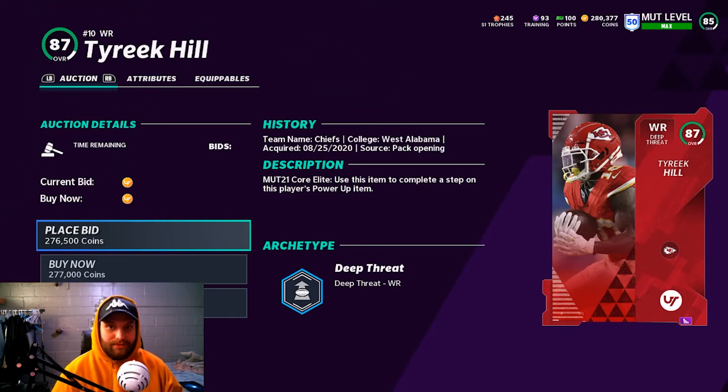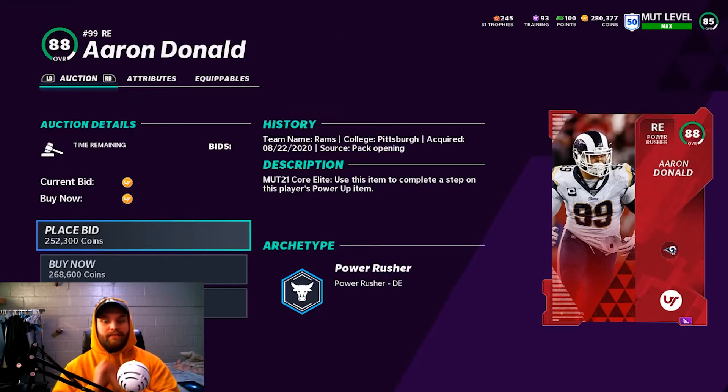The first one I used my 87-88 overall pass on was Tyree Hill. Everybody knows how Tyree Hill plays in the game — he's broken, 91 speed. Once you power him up and put some chems on him he gets even faster. This is the most obvious choice, everyone's going to say 'of course he put Tyree Hill in there,' but he's the first pick.